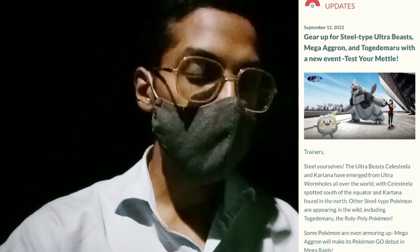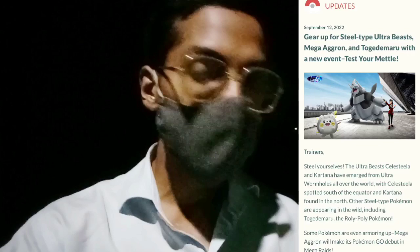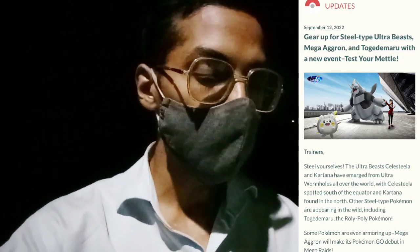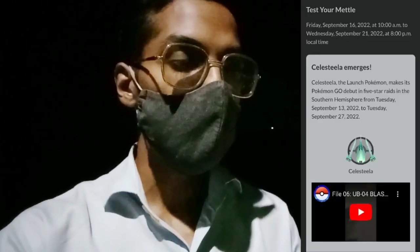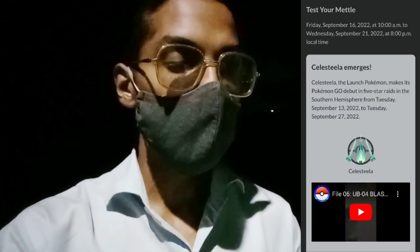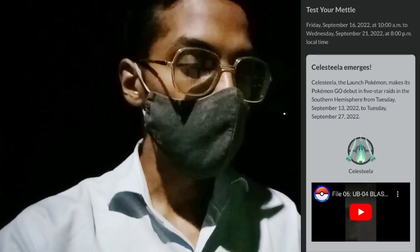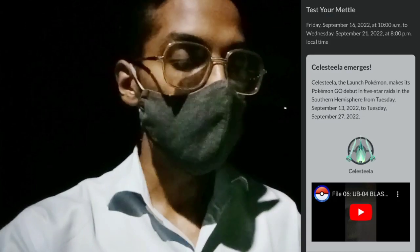Trainers, the Ultra Beasts Celesteela and Kartana have emerged from the ultra wormholes, and other Steel-type Pokemon are appearing in the wild, including Togedemaru, the Roly-Poly Pokemon. This event will start from today, September 16 at 10 a.m. and run until September 21 at 8 p.m. local time — a whole week of action.